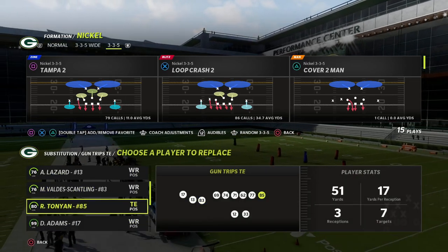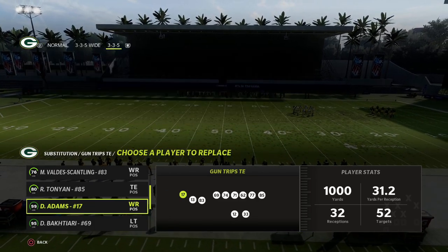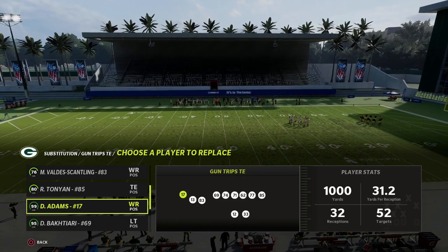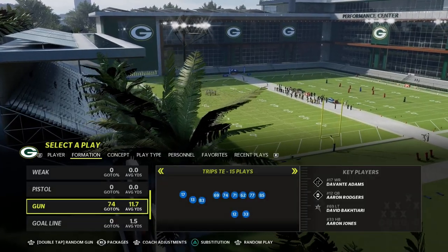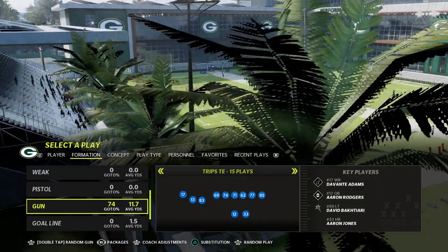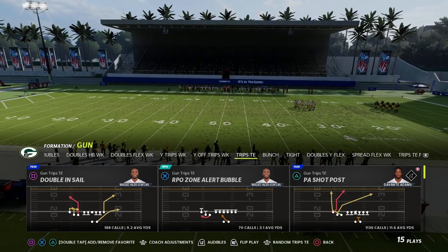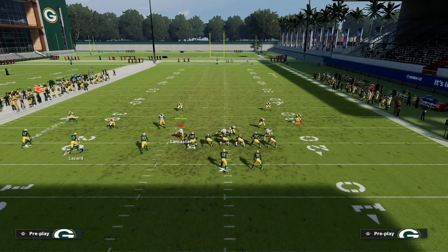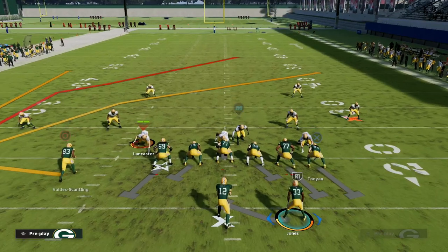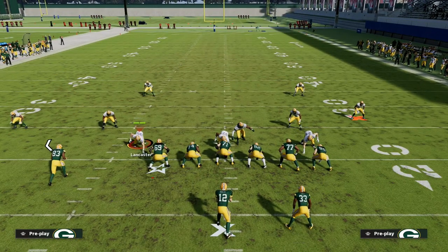For this setup, you want to put your number one receiver — whoever your best user-catch guy is — on the outside. The play is PA Shop Post, found in the Detroit playbook or the New England playbook. We're not going to focus too much on the crosser — I've talked about that before — but what I want to focus on today is this deep post, which is one of the best user-catch routes that no one is using.